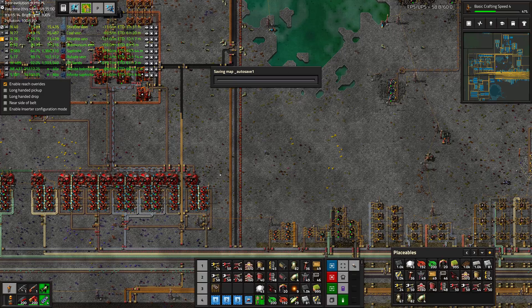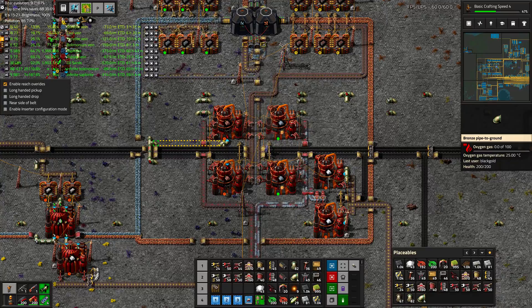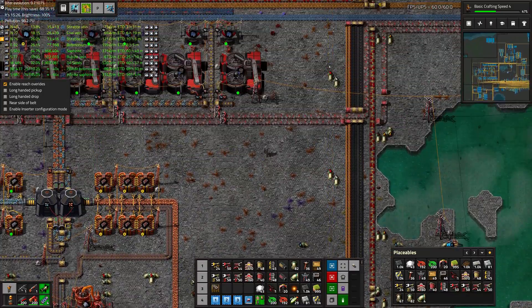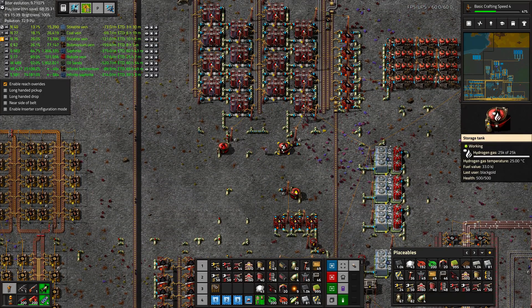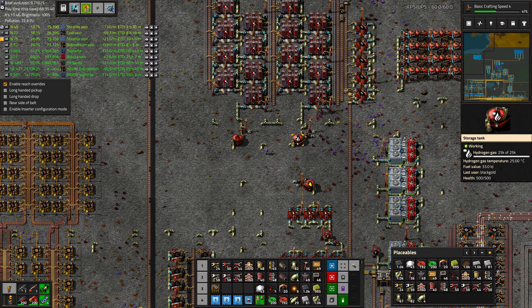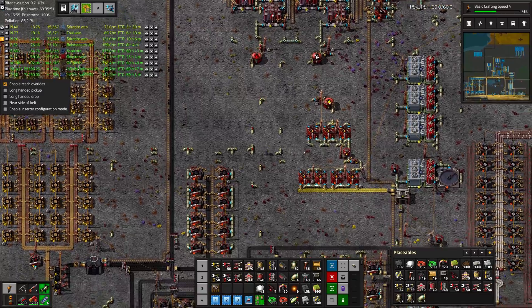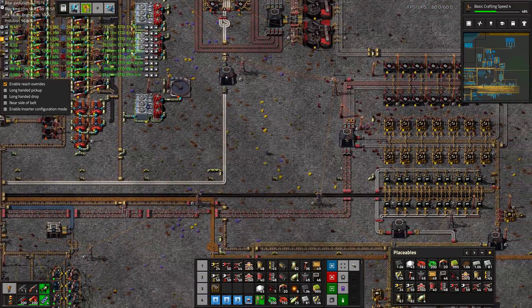Looks like we're not getting any copper anymore. No oxygen — how did we completely run out of oxygen, or is it clogged up somewhere? The problem is that it's not nighttime yet but we're completely full on hydrogen gas, so we're not making any oxygen right now because there's no room for it. Once we have some accumulators on there, we'll be able to have a circuit network to make sure there's always some room for this energy to go. Right now there is no room because it's daytime, so the system is just going to stay clogged until the sun goes down, which is pretty close to now.